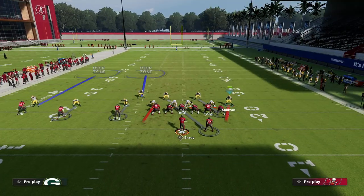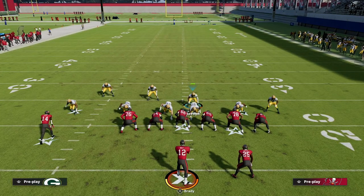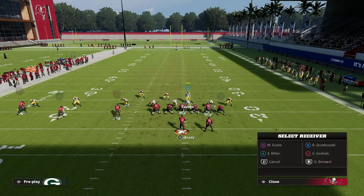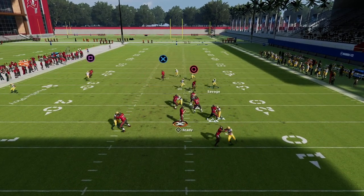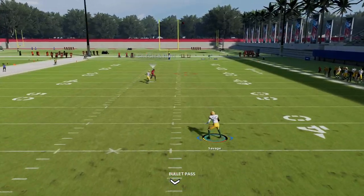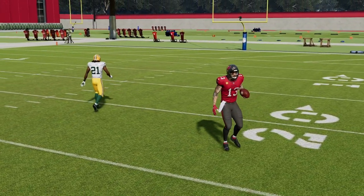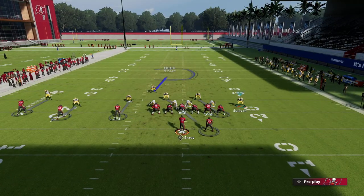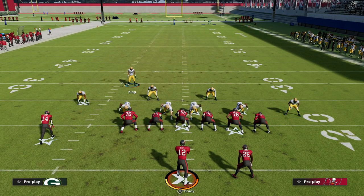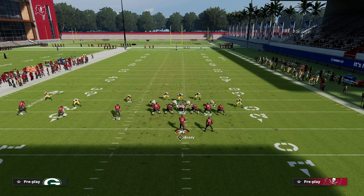If you want, you can outside quarter the backside guy — then you have this linebacker manned up on the tight end with inside leverage, which is good for post routes. A popular route combination is circle routes, and with press man you'll go with him. The outside quarter can sometimes catch up. You can also switch to a different coverage look if you want more of a coverage defense.